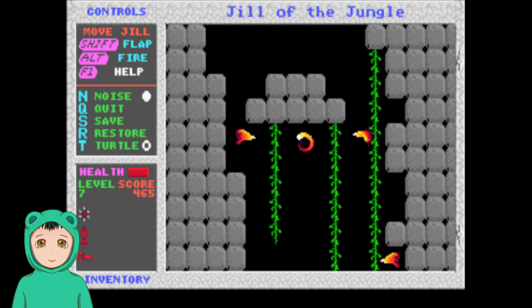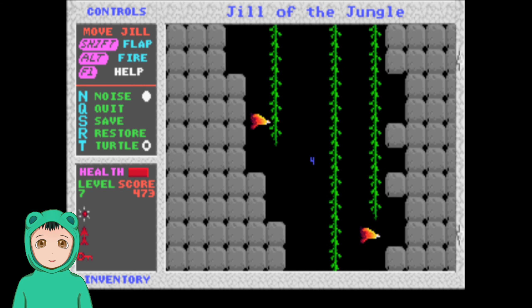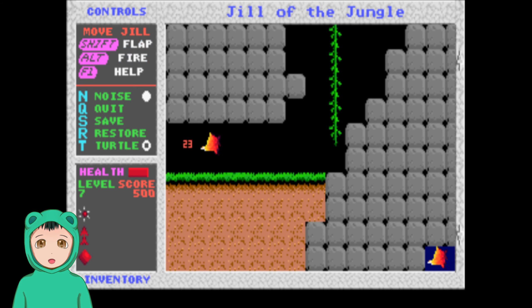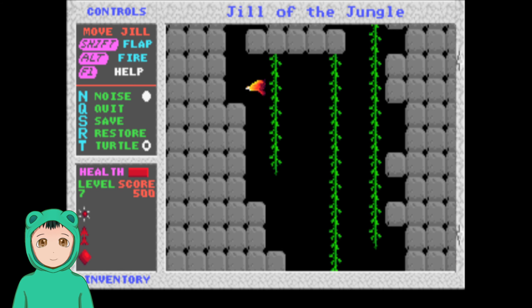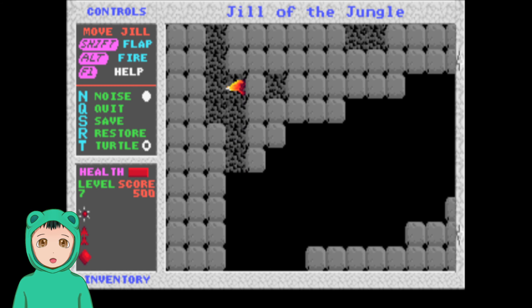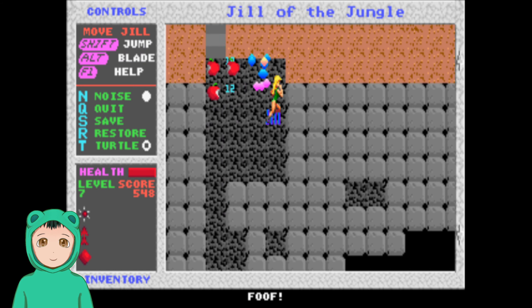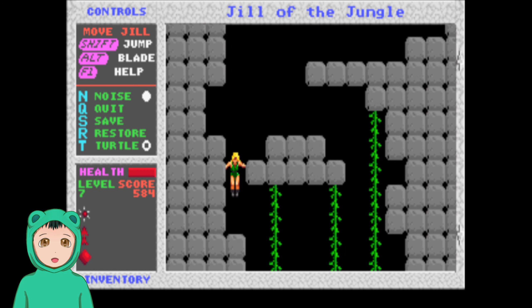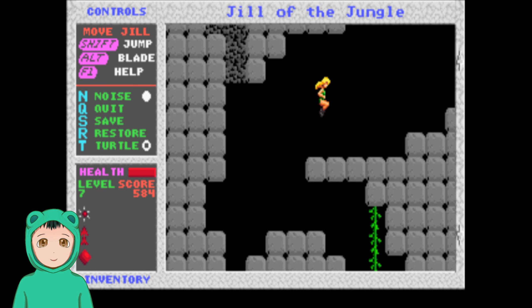Oh, we can go down. What's down here? Oh, it's a gem. For a shield? I'm not sure what these items are — it's been a while. I could also check the help, but eh. So Jill turns — if you hit the Jill icon, you turn back into that.